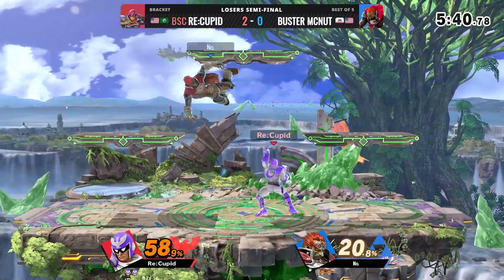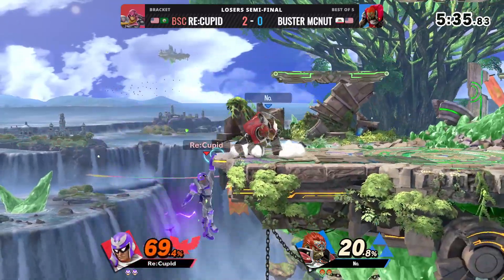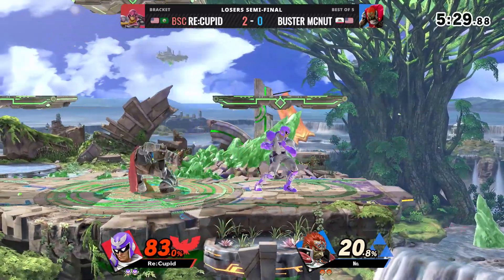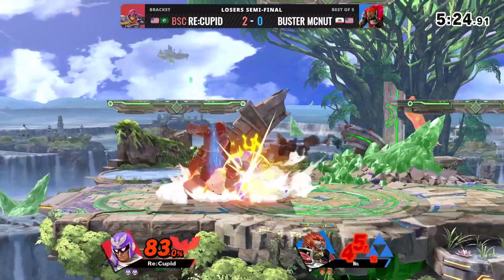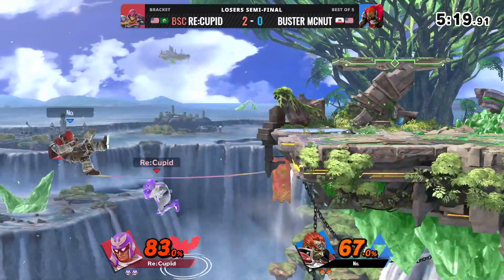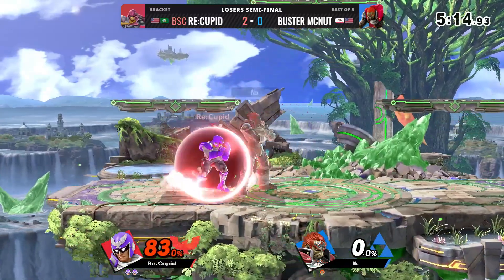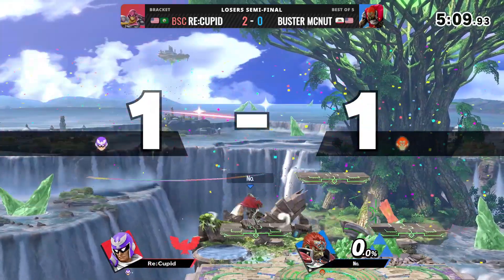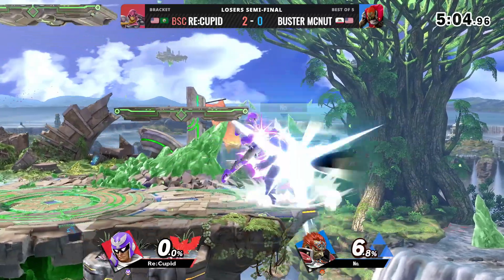Barely clipped by the last hit of that Nair. Ganon's Nair is a very long-lasting hitbox, and it can be quite hard to avoid sometimes, as you saw there. The invincibility on Ganon's float is enough to get him through the Falcon Kick. The up-air knee is going to take it — Cupid going very deep off stage. Forward air, and that is going to do it. That was yet another dead-even situation.